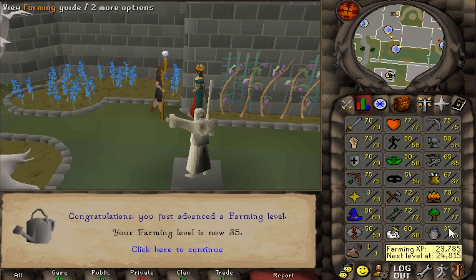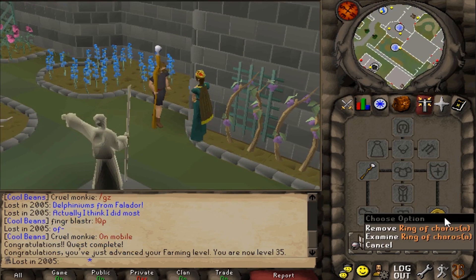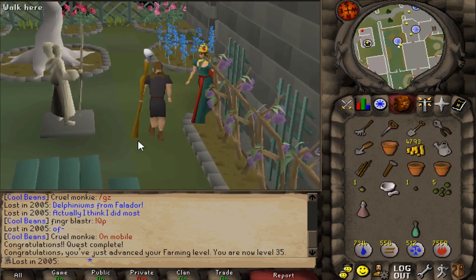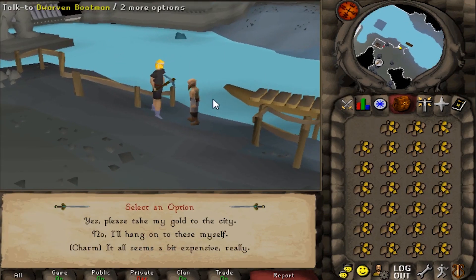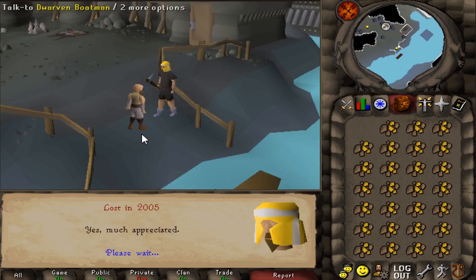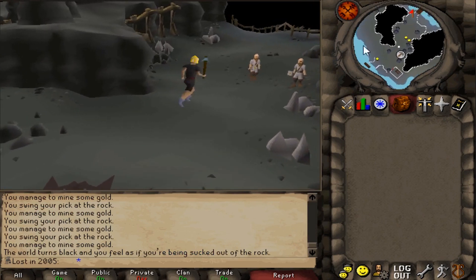That got me to 35 farming, which is pretty cool. I just wanted the Ring of Karas and this is another quest complete, a little closer to all quests complete on the 2005 account. Now we can officially do the gold ore mining test in Keldagrim. First inventory - I mine 27 and get 24 back. Let's do that one-hour test and see if it's better.